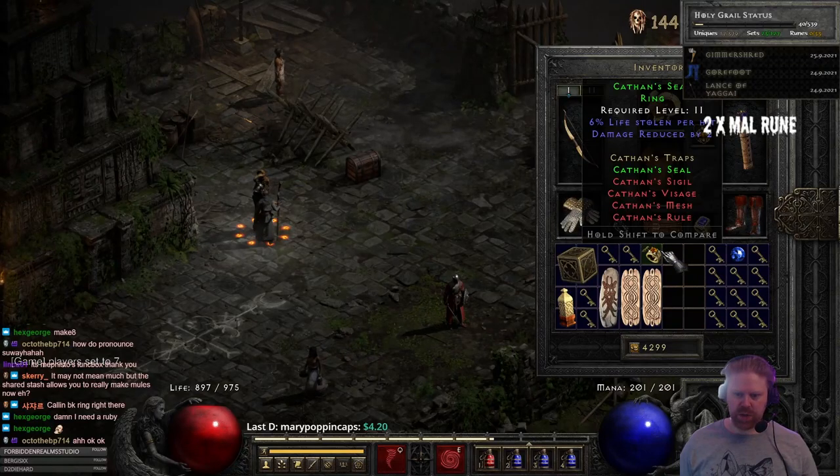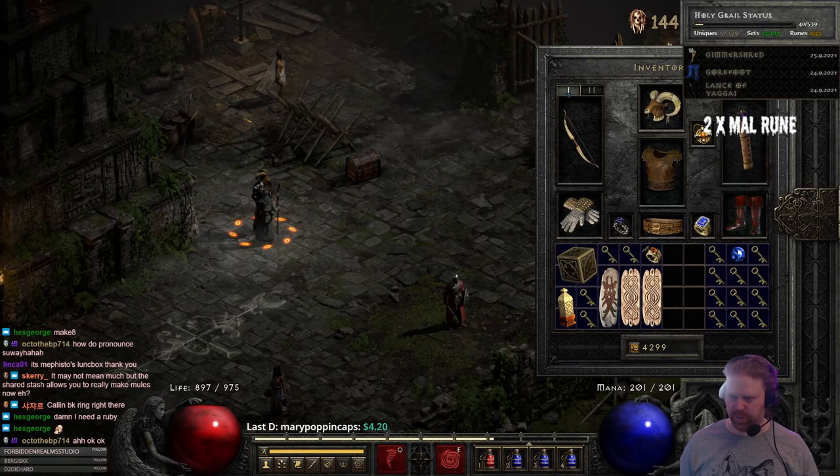Checking the shared stash — Caithen's Seal! Yes, that is a new item.